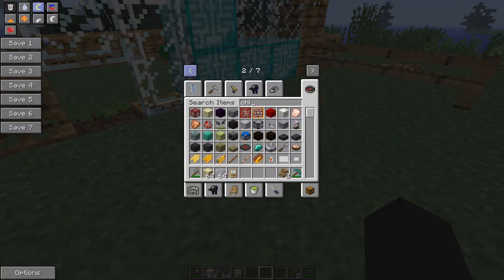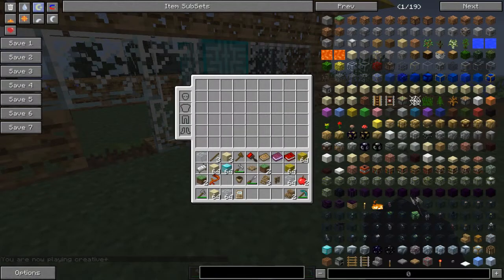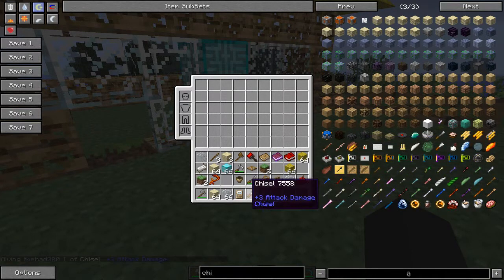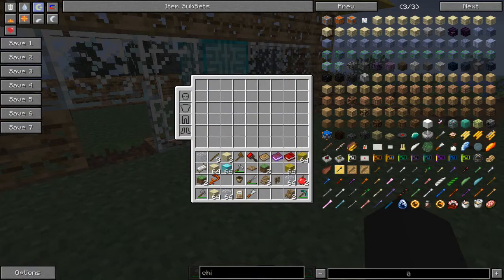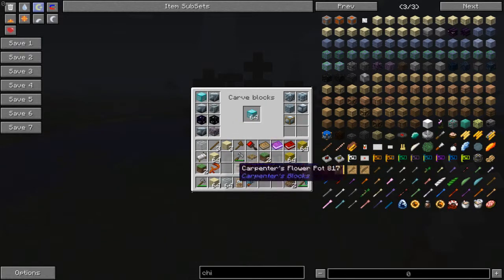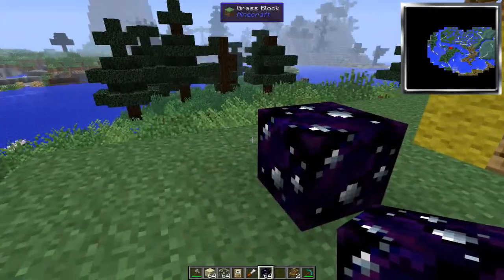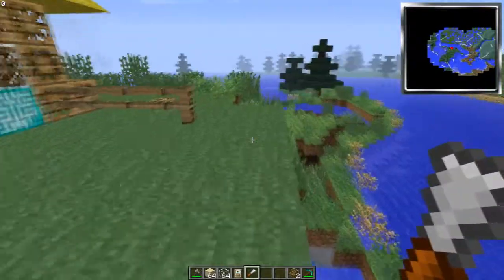That's the Carpenter's chisel, so we'll just have to make the Chisel mod's chisel. There are two different ways to make it depending on how it's set up in your configs — either this way, or just one and one. What you do with this mod is hold it in your hand, right-click, and you get all the blocks you can make. Say you've got a stack of diamond blocks — all the blocks you can make from them. If you put them back in, you can get your original block back, which is kind of nice, though it makes it a little OP.